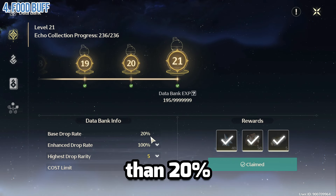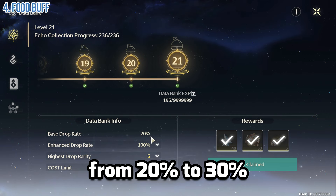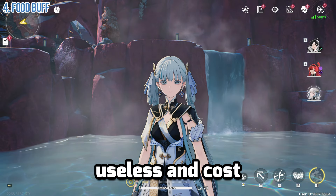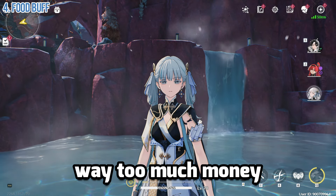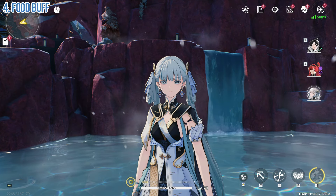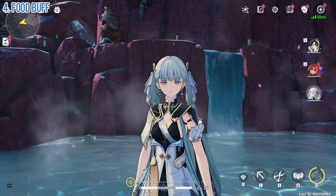The 50% increase is way better than 20% because Lemon Braised Pork only adds up the base drop from 20% to 24%. Most people say it's useless and costs way too much, but the opinion is all yours. If you're not too picky about the cost, you can use this to help farm echoes and level up your data bank faster.